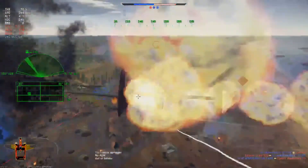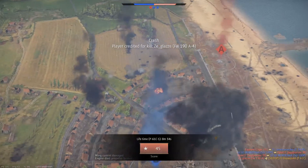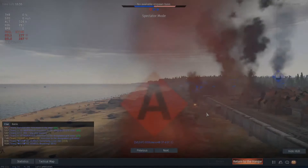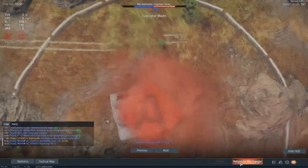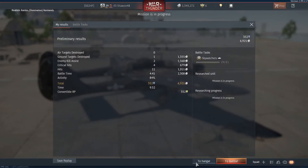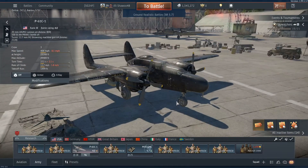Bombs out right there — and that's a crash, no kill. A little unlucky. We got an FW-190 that came after us and not much our gunner could have done since I wasn't controlling him at the time. Anyway, guys, I hope you enjoyed this video and found it helpful. Have a wonderful day and I'll see you all later.